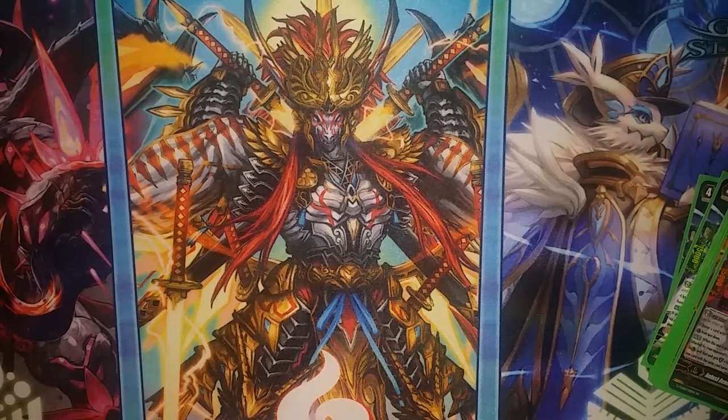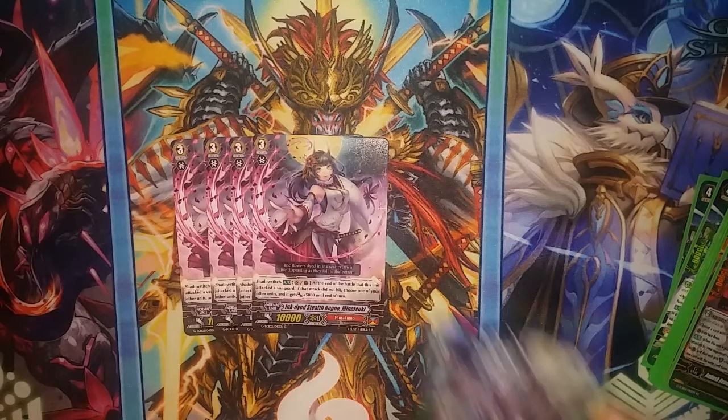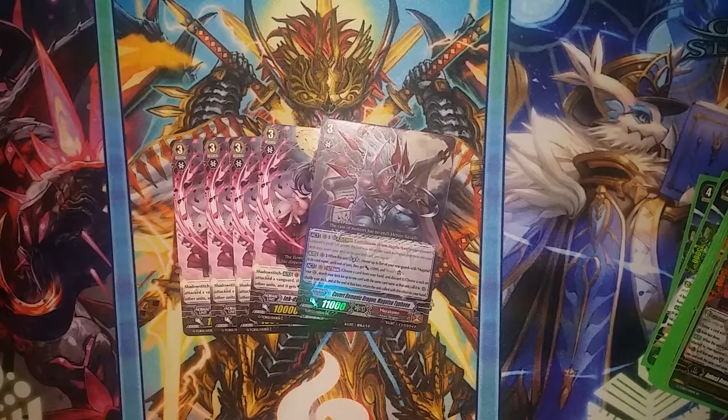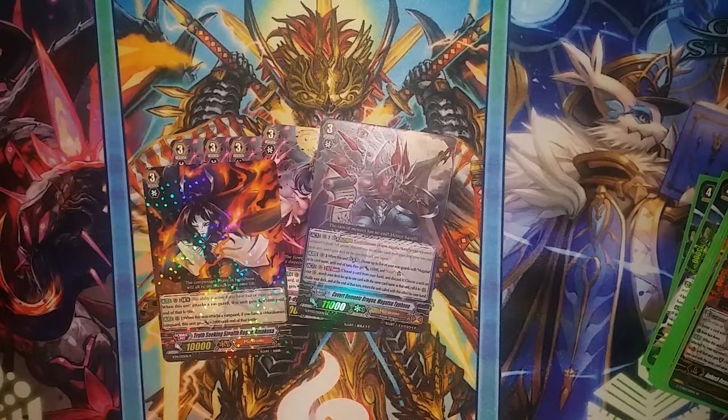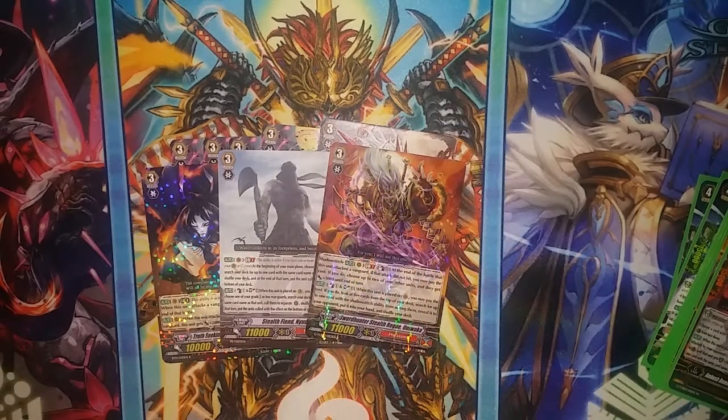Then we go to grade three for the main deck. We finish with four copies of Ink-dyed Stealth Rogue Minetsuke, who pretty much is the main card of the deck for grade threes. You finish off a lot of games by utilising her Shadow Stitch ability and just powering up unit after unit. Then we have one Covert Demonic Dragon Magatsu Typhoon — I wish I had the Covert Demonic Dragon Magatsu Storm to go with it, but unfortunately I don't. We have Truth Seeking Stealth Rogue Amakusa, Stealth Fiend Nudo Cloud, and Sword Hunter Stealth Rogue Oniwaka.